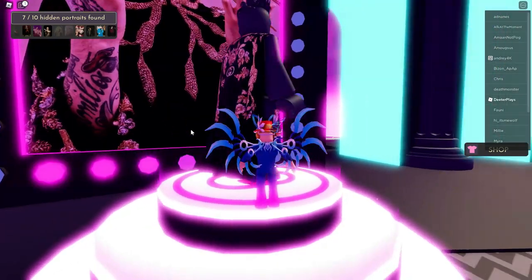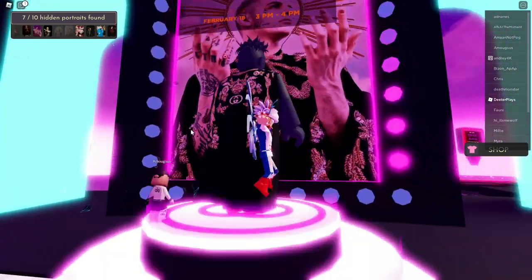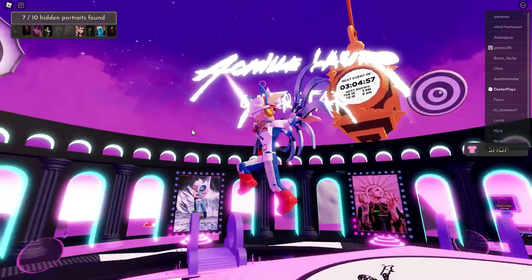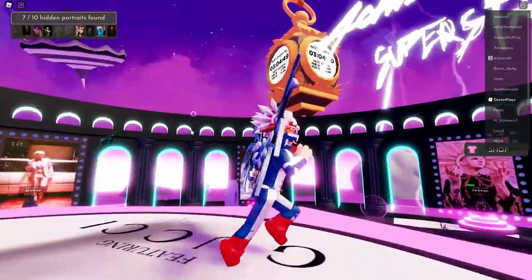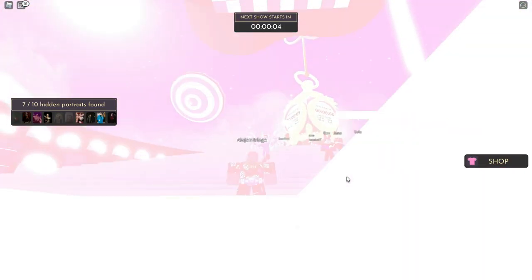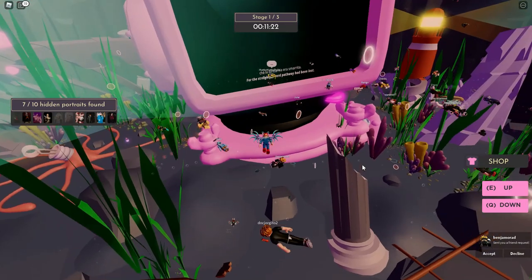When you're not during an event, a big clock is moving around showing time until the next event — for example, three hours and four minutes. You have to wait until the next event starts to access the event maps. When the event does start, a limited item may also be available. When the countdown gets close to zero, the lights go crazy and everything goes nuts — that's how you know the event is starting.